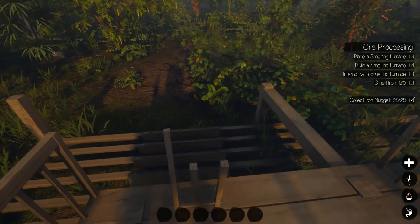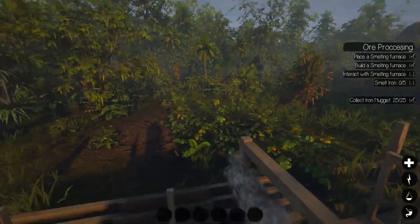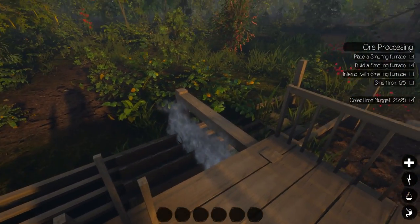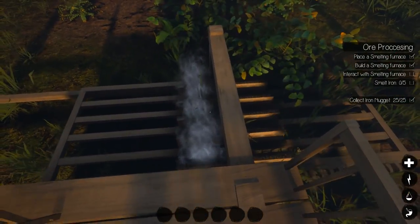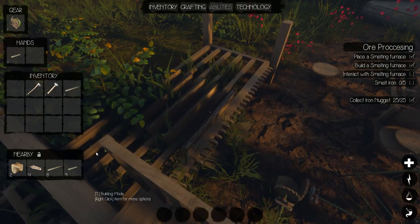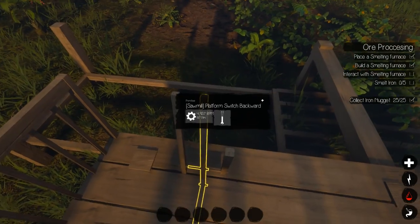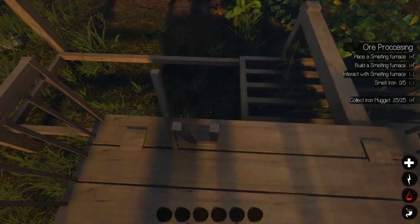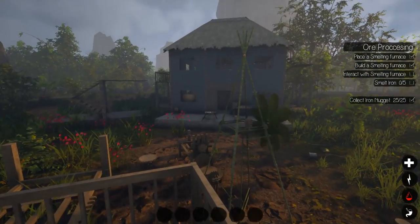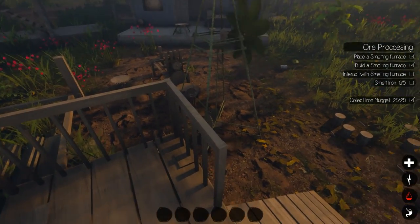Hey everybody, it's BC here and welcome to another episode of Journey of Life. As you can see, it's the morning and I'm just cutting up some morning wood like I usually do. I've got some small plants, some small one-meter logs in here so I can make one-meter planks. I've been actually trying to clean up the beach — it's been a bit of a mess.